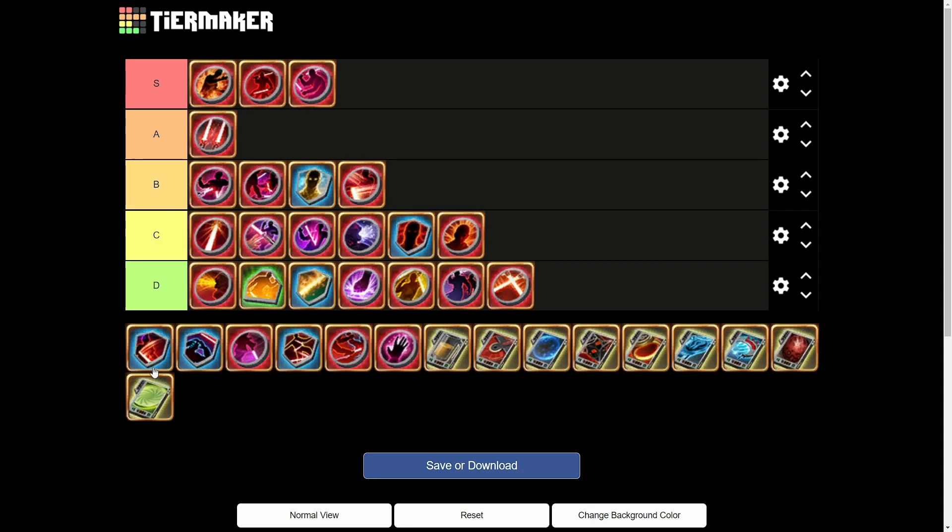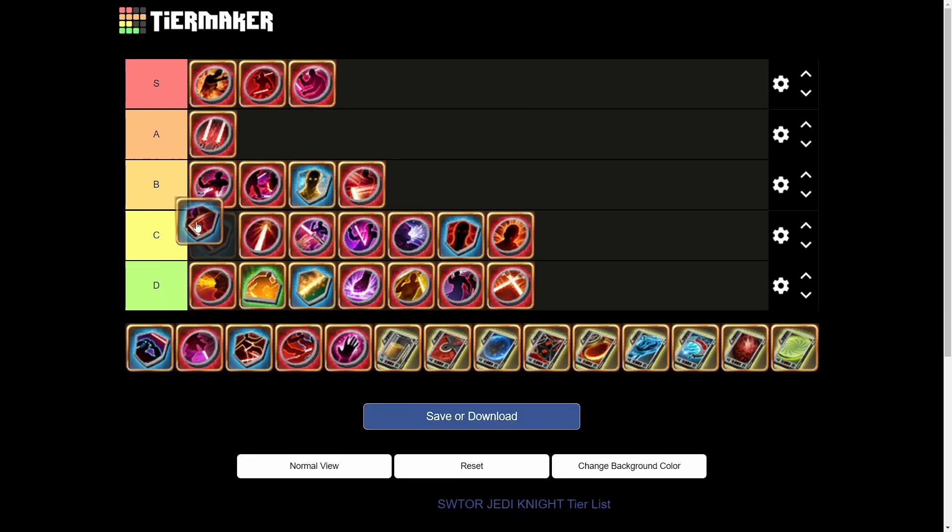Next we have Makashi Strike — Riposte consumes Warding Strikes' damage reduction and grants Retaliation and a Defense increase, increasing damage reduction by 5% for 20 seconds. It's very consistent and easy to pull off pretty much whenever you want, but five percent DR for 20 seconds isn't a lot. We'll put it at the top of C tier because of how consistent and easy it is to trigger.